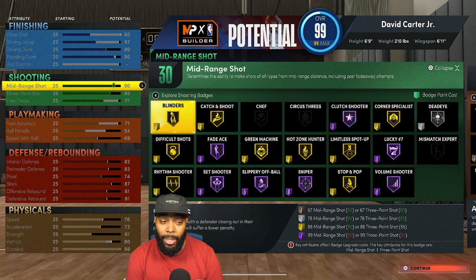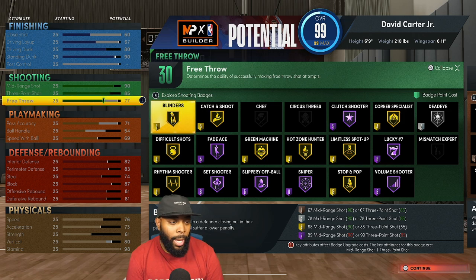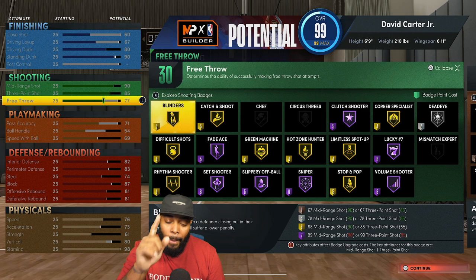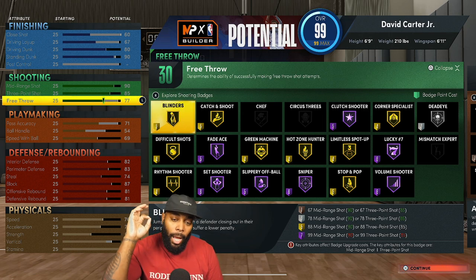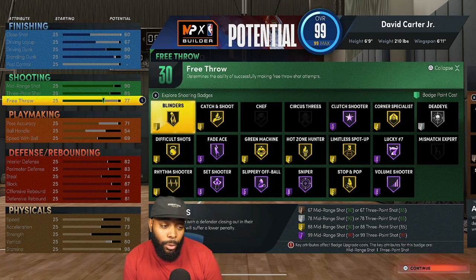For shooting: Mid-Range is 90 — I'm going to be pulling the mid-range jumpers, especially moving ones. Three-Point Shot is 85 — I feel like I'm going to be a threat from the corner for sure. Free Throws are 77. I'm going to be using this build in Rec and I don't want them walking me like Shaq, so I'm going to hit my free throws.